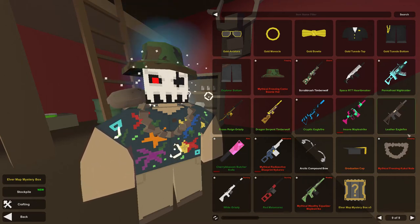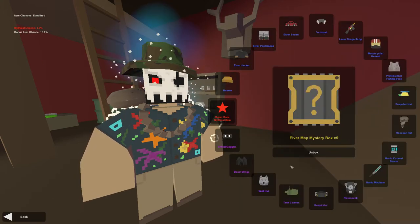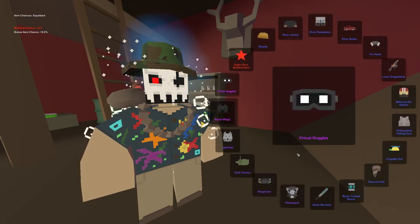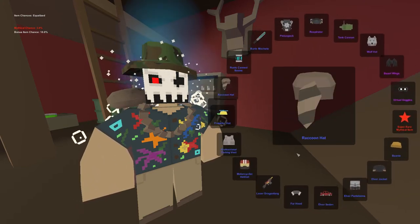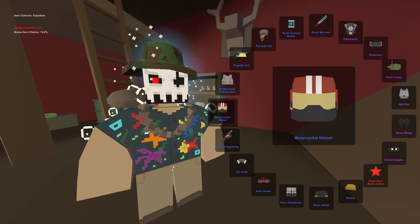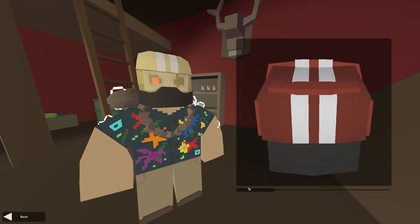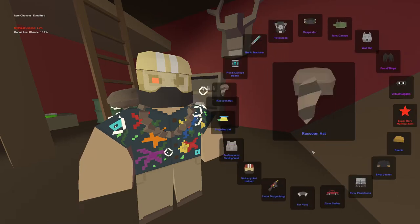What is up guys, it's Symbol here and we're opening up five map mystery boxes for the new Elver map. First one, let's hope for mythical, maybe something decent. That's good, that's good. It looks like this — it matches your hair color which is pretty cool.